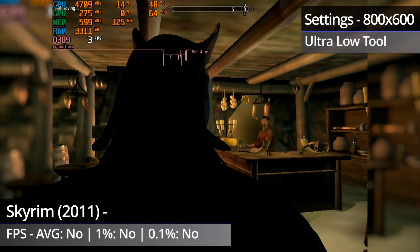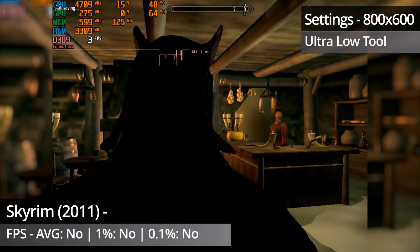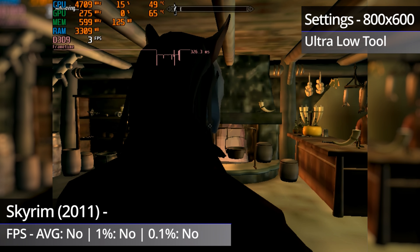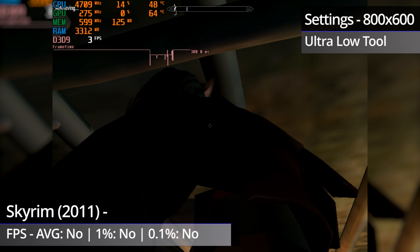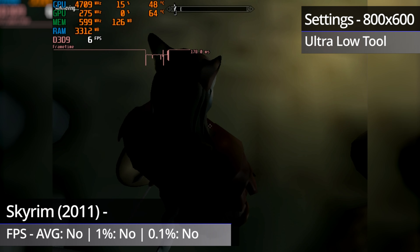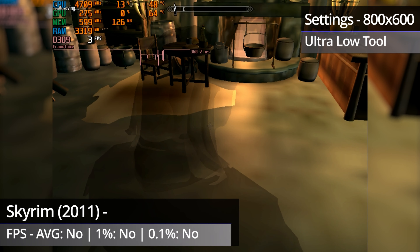I was going to continue going through the game to get benchmark figures, until I got to the trader in Riverwood where performance was pretty much a slideshow. All of this was at 800x600, so if you can edit the INI file for the game to get a much lower resolution, then maybe you could get somewhat playable performance, but I don't have much hope for that.